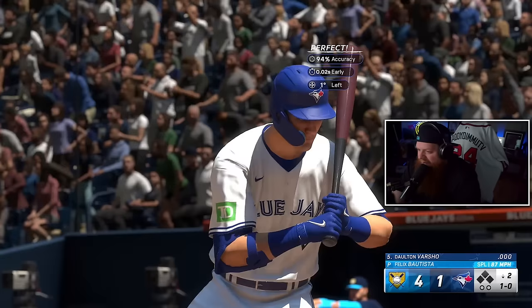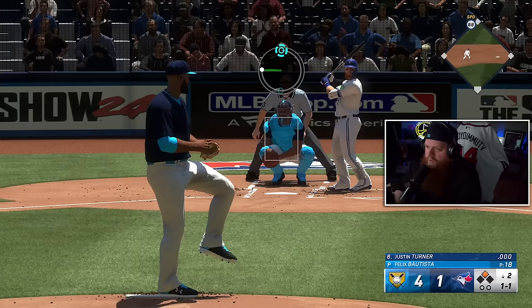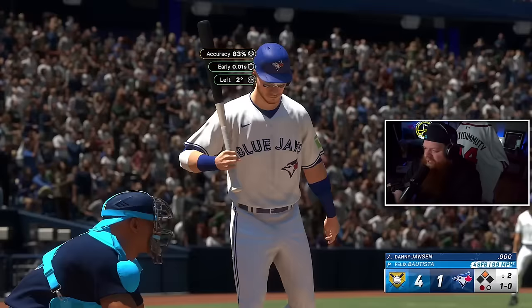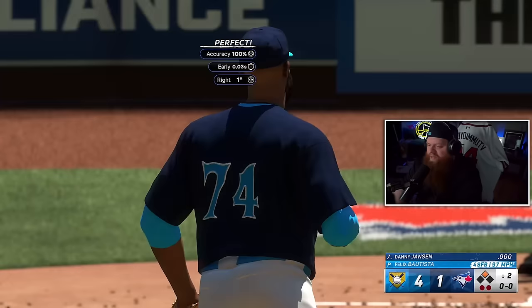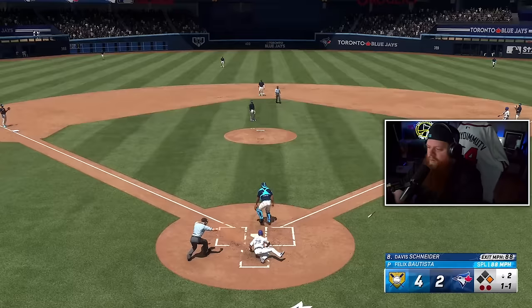Justice hit a double. Some of you might be asking why I'm not pulling Felix Batista — he gave up a bomb, gave up a hit — but I definitely want to get the XP, so I'm staying in with him. Got a punchout, let's go! We can work our way out of it. Davis Schneider — they really gave him the batting stance of Joe Random, but he does have that sick mustache. Bubba Thompson can't get there, and they score — four to two. Never worried though.